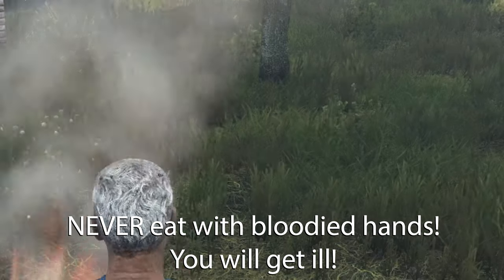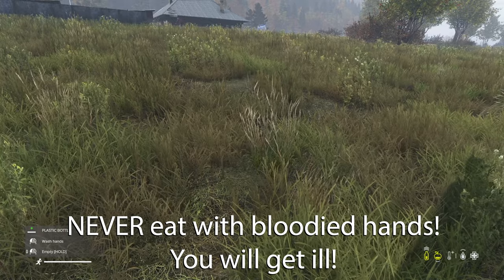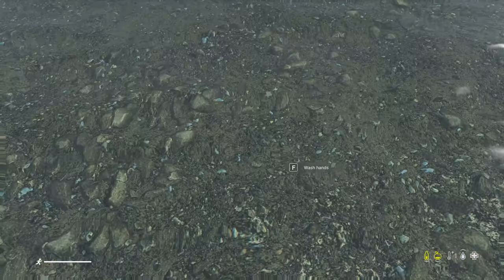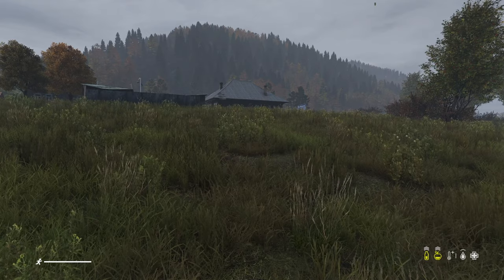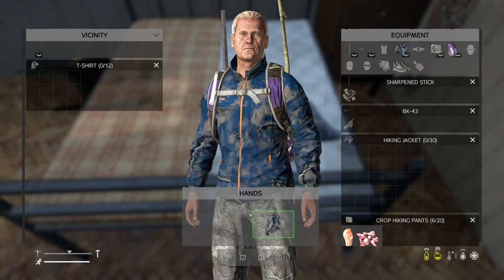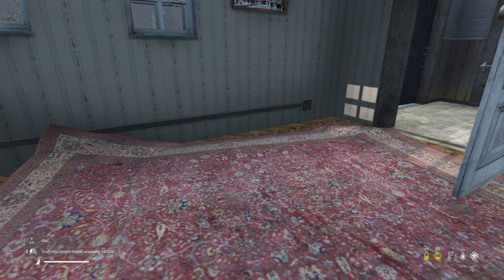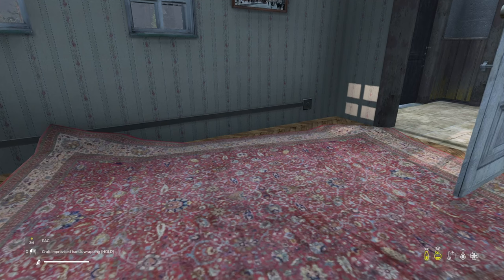Huge warning here: always wear gloves or your hands will become bloodied and make you ill. If they do get bloodied, you can either clean them using a water bottle, or some natural water will work just as well — just approach somewhere and then interact with it. Alternatively, use your knife to cut up a piece of clothing into rags, and by placing them in your hand and scrolling through the options, it will give you the option to craft some hand wraps to wear, preventing any illness.